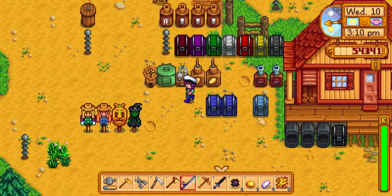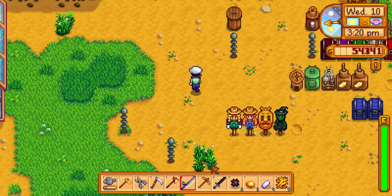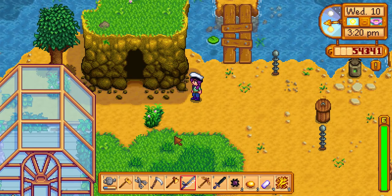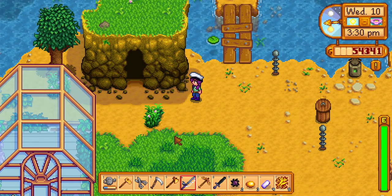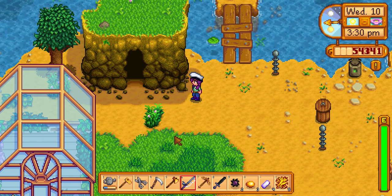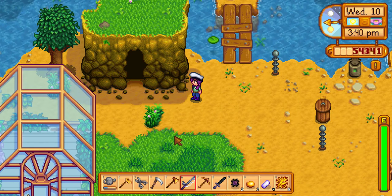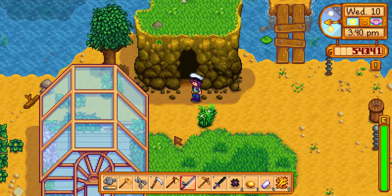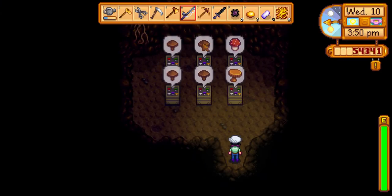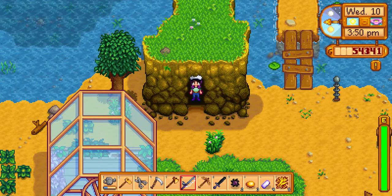These are my scarecrows which I don't really need right now, and more lightning rod things. Then there's this cave — either Demetrius comes at a certain point in the game or you need to be at certain friend points with him, but he asks if you want a mushroom cave or a fruit cave. On my PS4 playthrough I picked the fruit cave, but on this one I picked the mushroom cave. So I have mushrooms here I can grab and use for recipes.